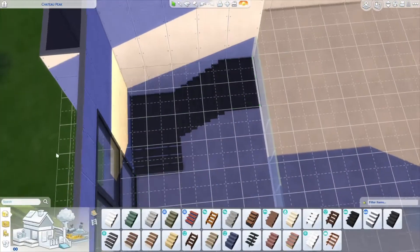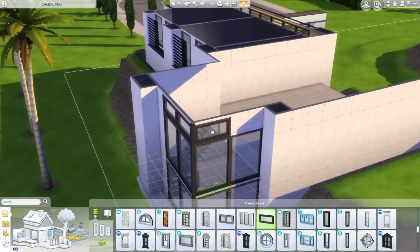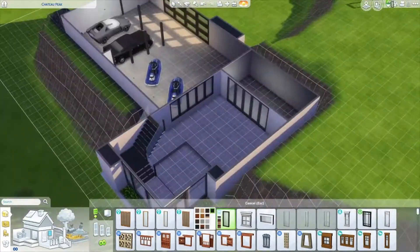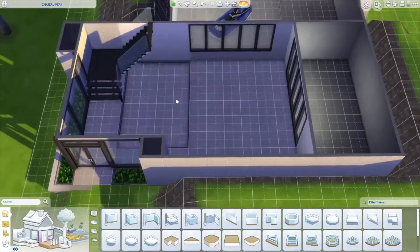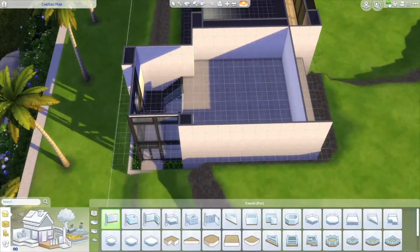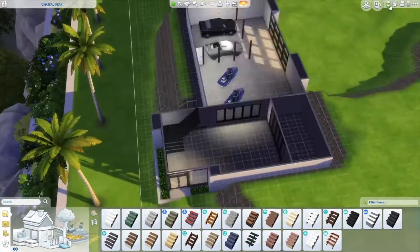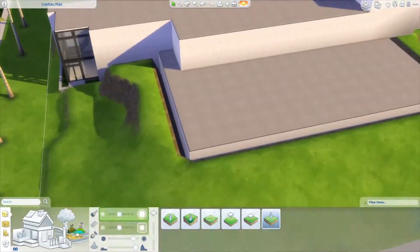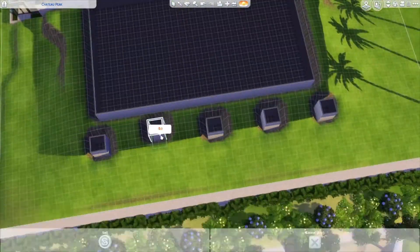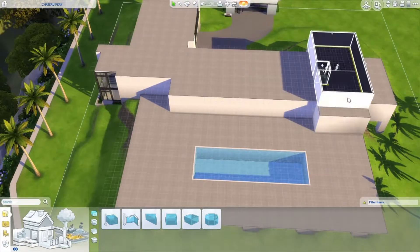The reason you need a big lot is because all the lots in The Sims 4 are flat, and if you pick a small lot and try to raise the terrain too high it just looks a bit unrealistic. On this plot you can get away with it because it's perched at the top of the hill, so raising the terrain a little doesn't look too out of place. We were just building the garage — you can't really use the cars, but you can use the boat or jet ski.